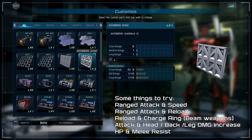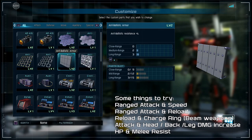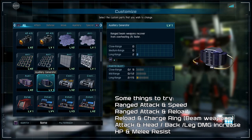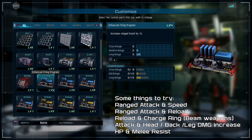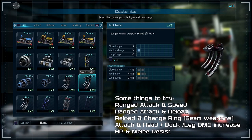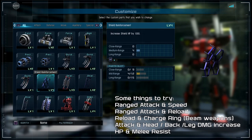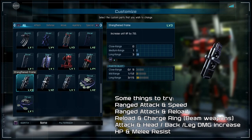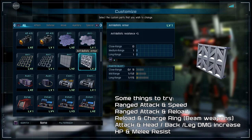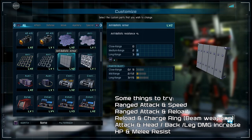Attack and reload are important for when you miss or have to reload under pressure and want to save someone. In situations where you can shred enemies, look at the ASL — though that's weapon-specific, so check that out. Some people like to use head, back, and leg custom parts to increase damage there. Other players prefer HP and melee resist so they hang back tankier, withstand raid attacks better, and can hold off a raid until allies arrive or even take one out themselves.